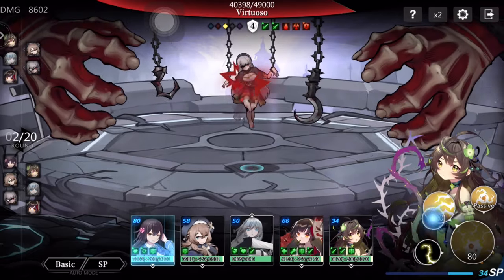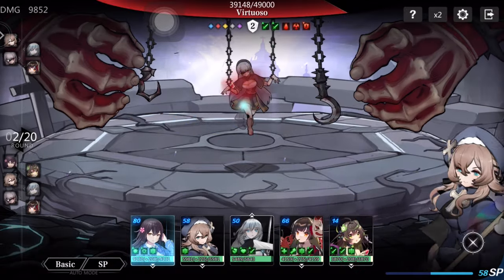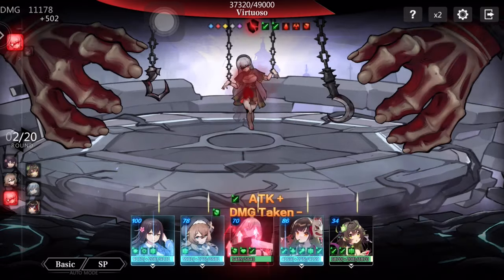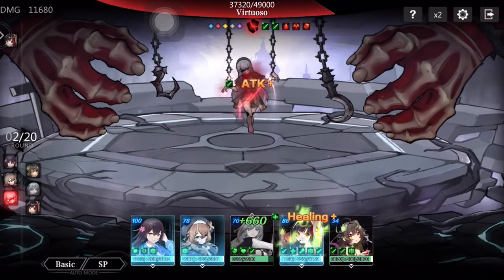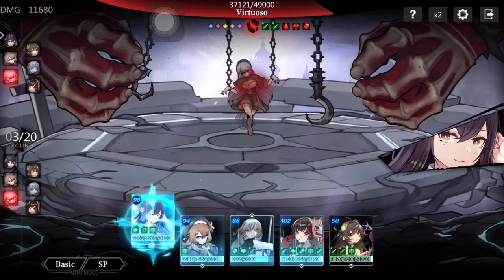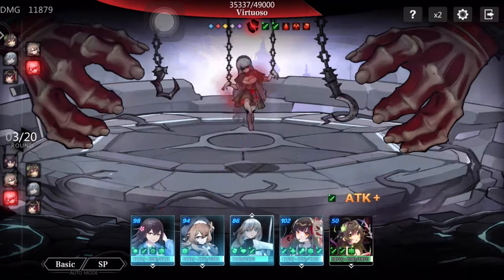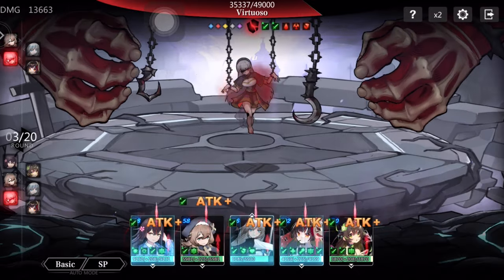My DPS would do about half health. Alright, the shield is almost gone, just a couple more attacks. The shield is gone — the tank took some damage, so do a little heal. Give myself a crit damage and attack buff — I hope this vulnerability still stays. Alright, attack buff.